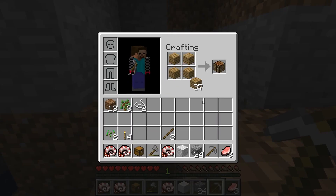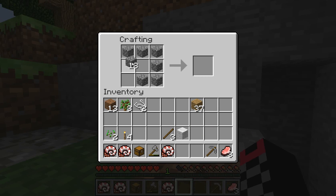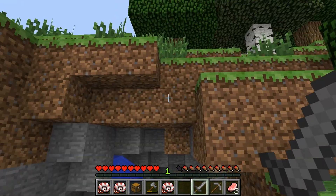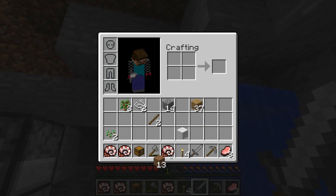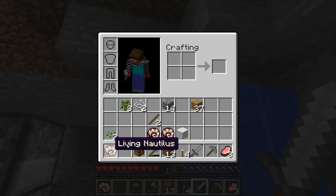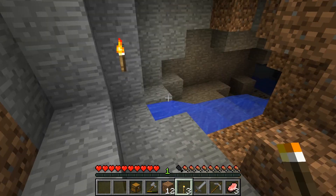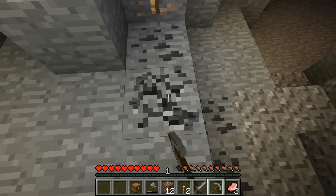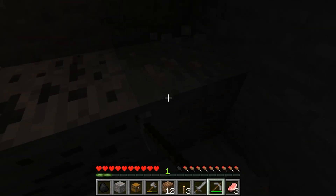Let me grab my wood. There we go — now we have a nice sword to kill pigs with. I have some torches which I can use. I'm going to put these Nautilus guys right there. We'll get rid of this water — nobody likes water in caves, especially in a ravine. Alright, so we found some coal and some iron. This is already a good start.